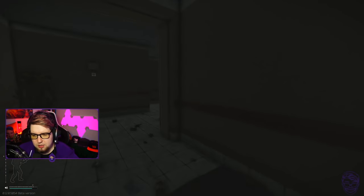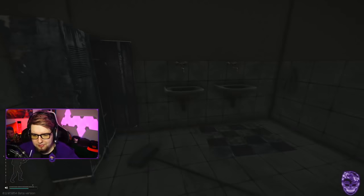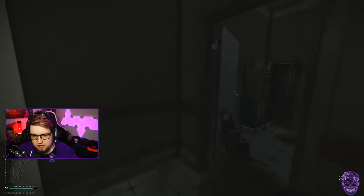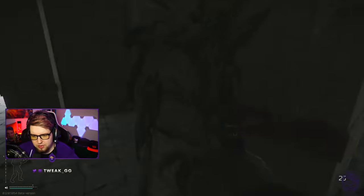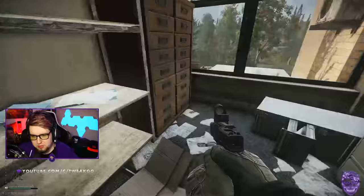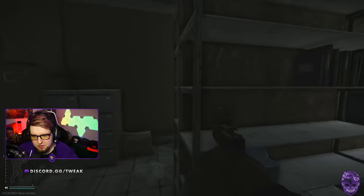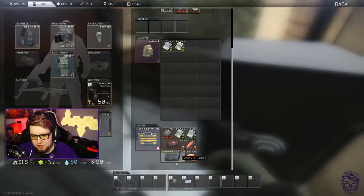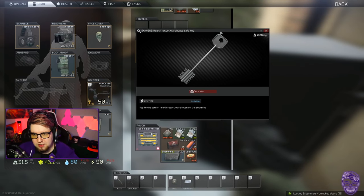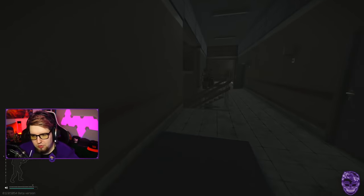Then we come over here to the pool table room. Hang a left into the bathroom — another key spawn right there that I always check. There's a weapons box there as well. Coming in here, you've got more spawns on these shelves — industrial loot like hand drills. You also have a safe here that requires the health resort warehouse safe key. If you want to use that safe, that's the key you need.